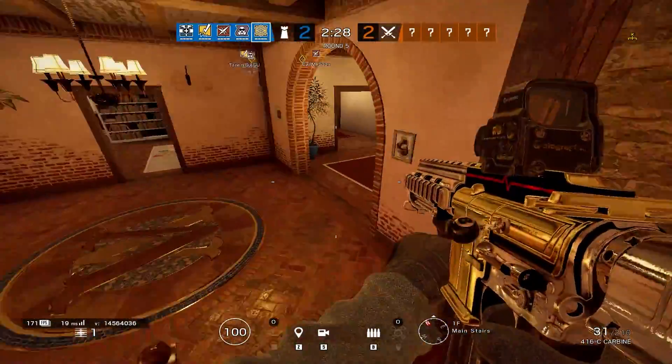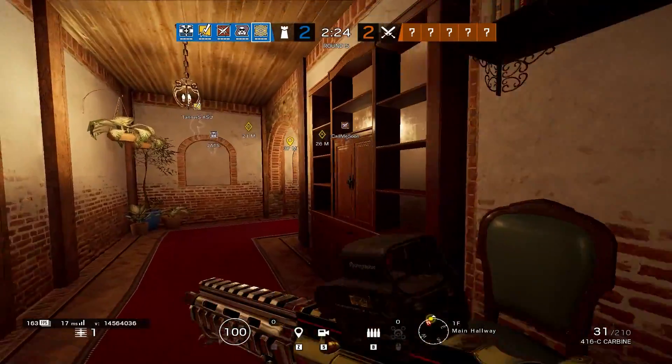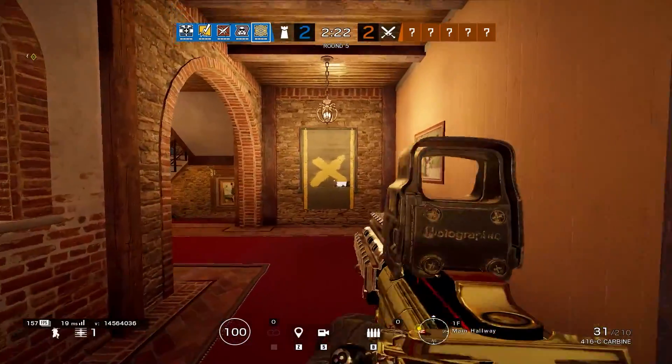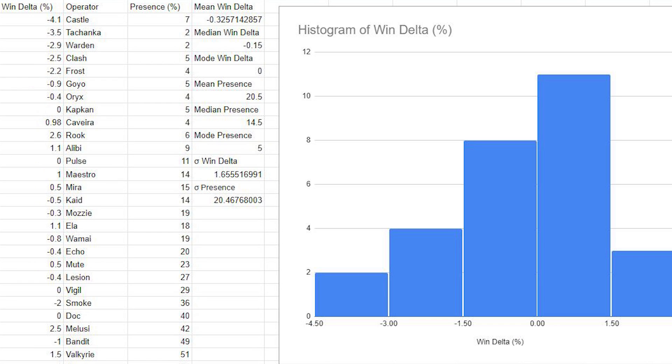To give you an idea of what I'm talking about in terms of distributions of pick rates and win deltas, we have to look at them individually and create those charts individually — which I already did for you. This is called a histogram. It is a statistician's best friend because it allows you to see exactly how the data points in a sampled population are arranged — specifically, the frequency at which data points within a specified range occur.